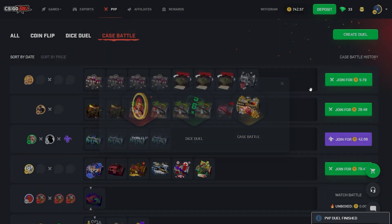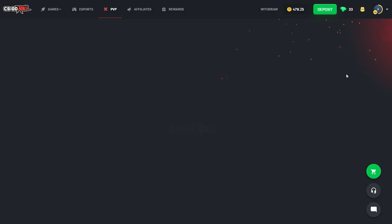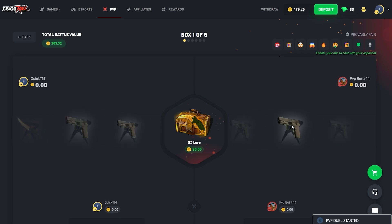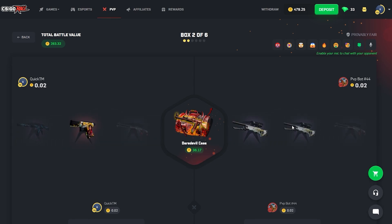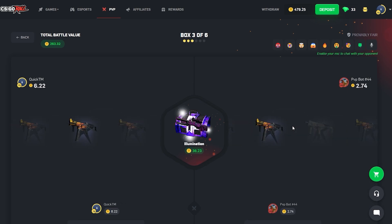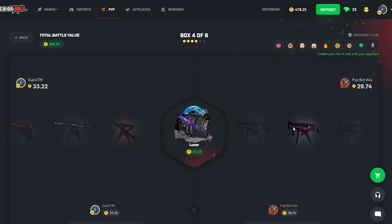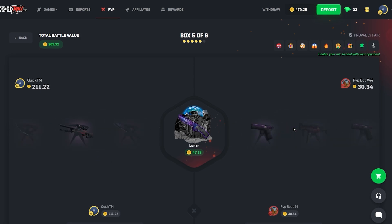Gonna sell back what we have and give this another run. This guy's doing a 400 battle — we are going big boys. Six boxes in here, some volatile and some not-so-volatile cases, a mix of everything. 5% Lore — was hoping for that strong star. Daredevil case — six dollars, man, I just can't catch a break. I've had such a brutal week.